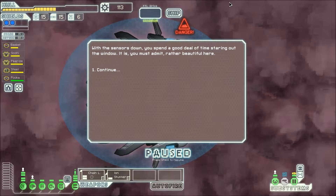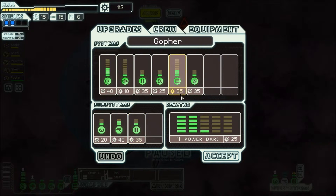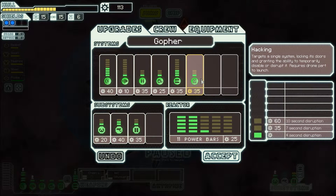I did not upgrade the ship, which I need to do. With the sensors down, you spend a good deal of time staring out the window. It is, you must admit, rather beautiful here. Let's go ahead and try to see what we can do here. We could upgrade this guy for 35 — it'll be a 7 second disruption.